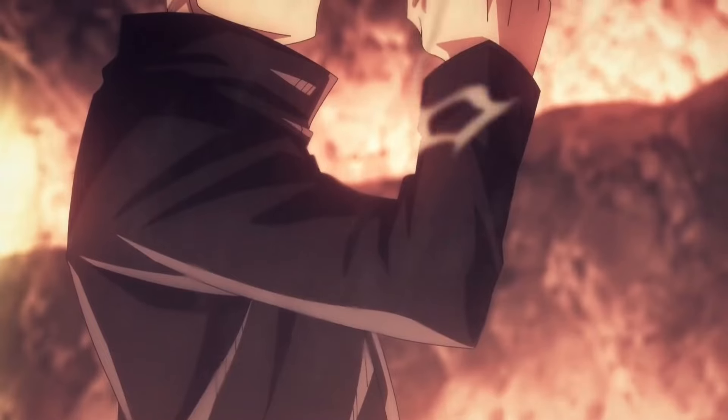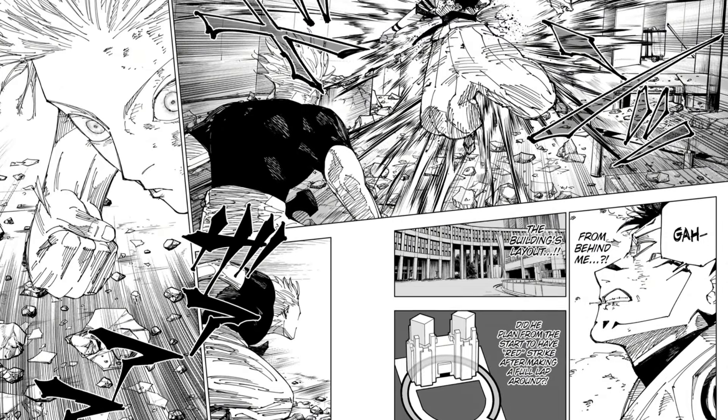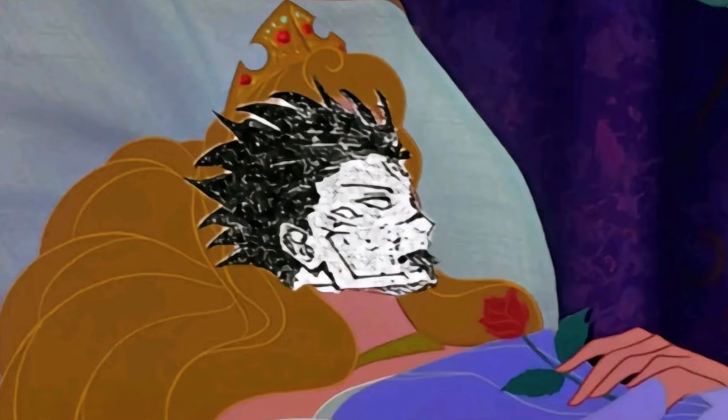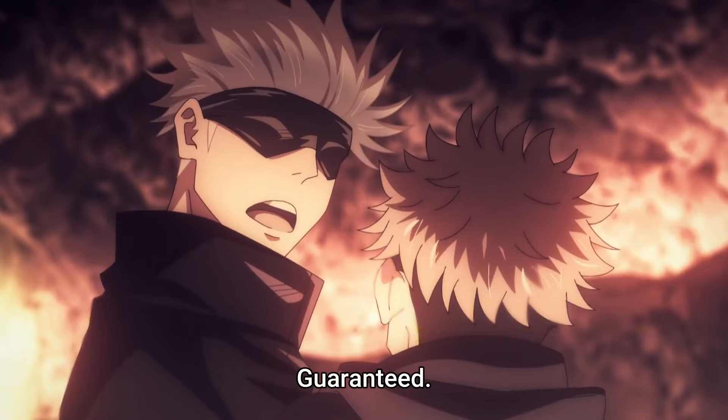The next ability is Red. Generally, Gojo uses it in a simple way, but during the Sukuna fight, Gojo was able to shoot a Red around a building, landing a back shot on Sukuna before hitting him with a Black Flash. That was one of the most beautiful combos and strategies in Jujutsu Kaisen.